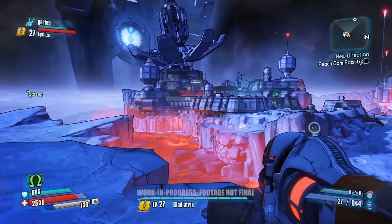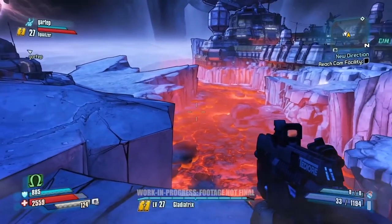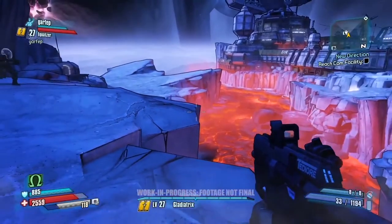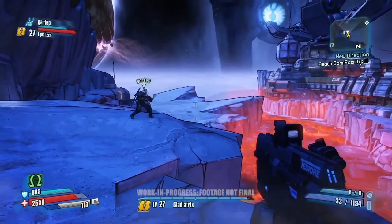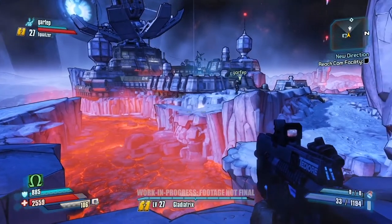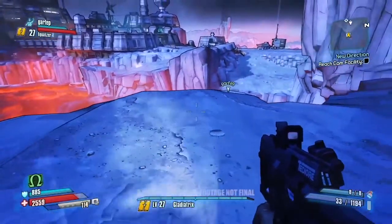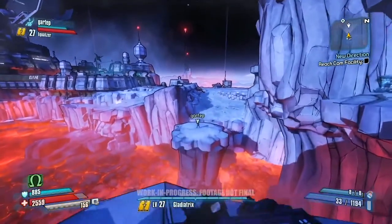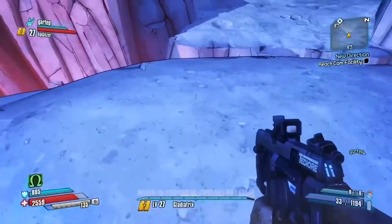You probably heard a bit of an Australian accent there. During development, the moon kind of turned into Australia. Now there's a big gap here — you wouldn't be able to make this jump normally in Borderlands, but with the oxygen system we can push out the jump. Let's see if we can clear that gap. Get plenty of O2 so you can make it. I like to push our demo drivers to boost as late as possible — just like that. I like to see them sweat.